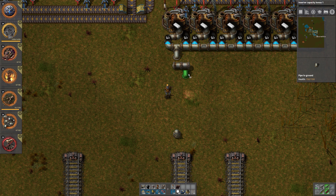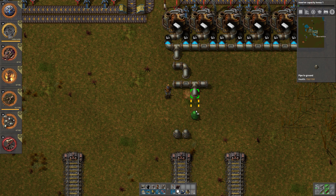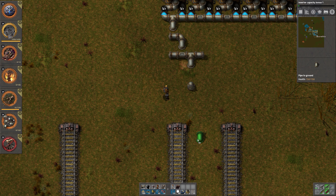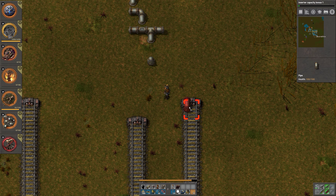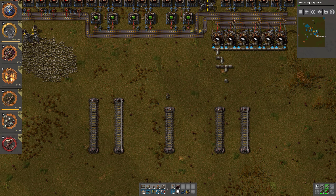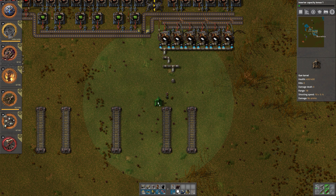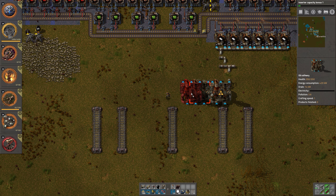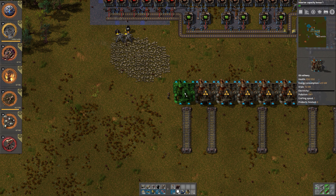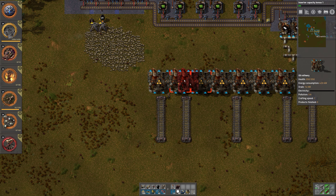We need coal in and petroleum gas in, and plastic out. Actually we need less coal than petroleum gas, so if we do it like that. This is plastic and we have two lines — one over there for output, one over here with input. Then we just have everything connected. Of course we have power poles — something like that. We can just have one big long pipe, and that's all we need.